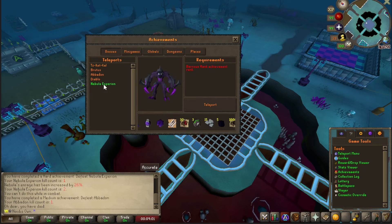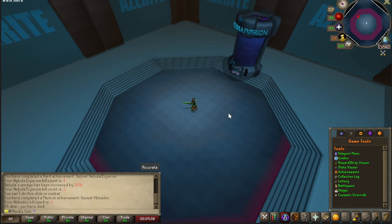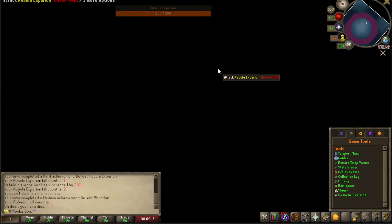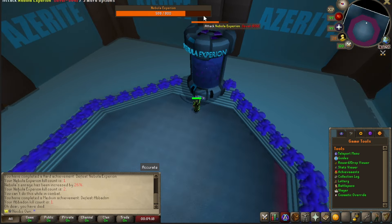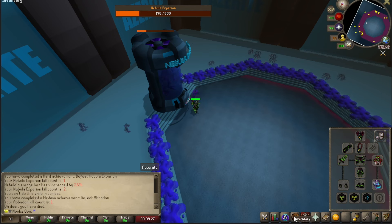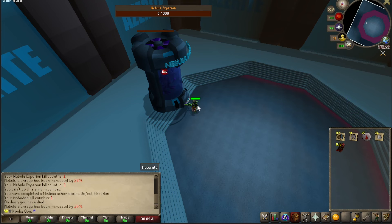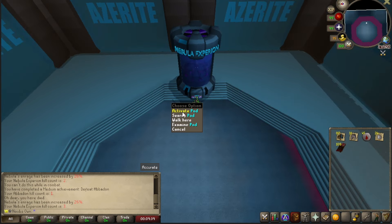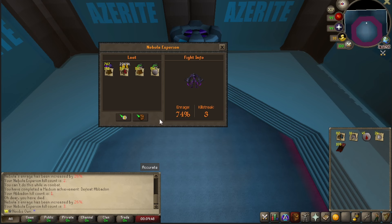Let's check out some of the bosses — for example the Nebula Experion. Teleporting to the arena, you activate the boss fight at a specific spot and click yes to enter an instance. This boss works with an enrage and kill streak system to increase your drop rate. We now have an enrage of 26 and a kill streak of 3 at 74 enrage. If you bank or take out your loot, the enrage and kill streak reset to zero — the higher both are, the better your chance at a rare drop.